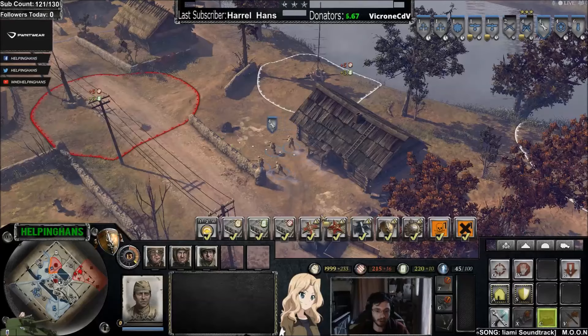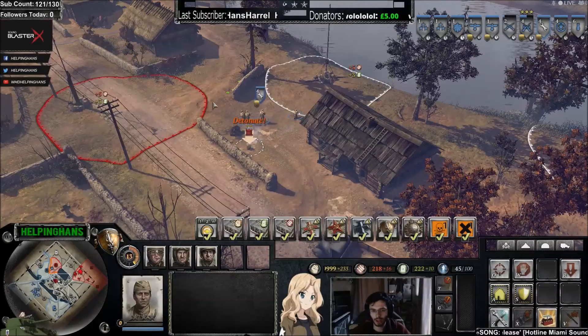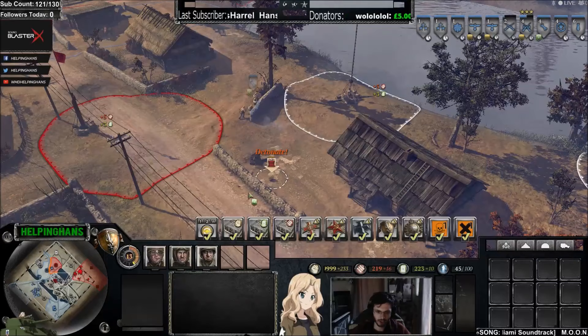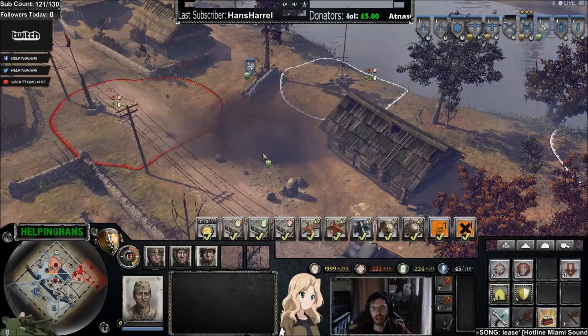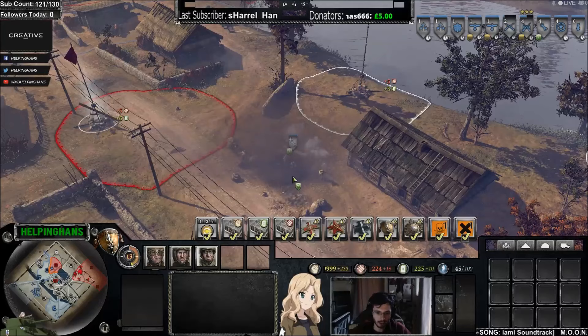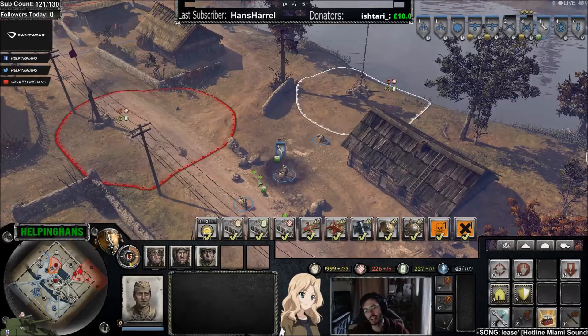You could do the same with goliaths or demo charges, or get a commando squad on hold fire ready to lob a gammon bomb as opponents come to take cover. Explosions are also good for taking out cover—but they also create cover. A demolition charge blows a huge crater in the ground which gives green cover and 360-degree protection. Though it's probably not the best use of munitions just to create cover for yourself.